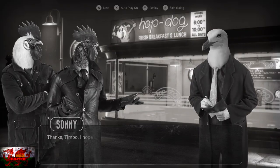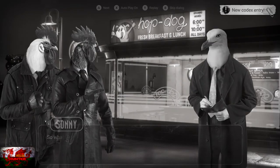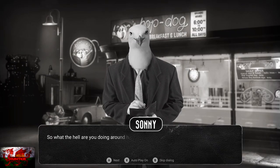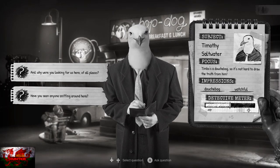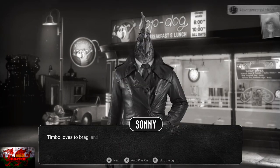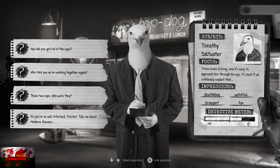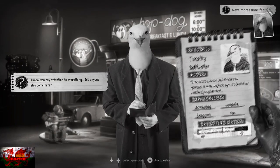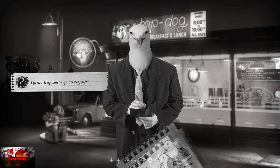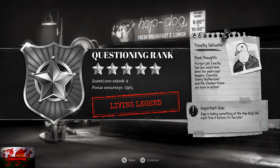At the Hop Dog, speak to Timothy as many times as possible and exhaust all dialogue options, ask all the questions, and then question him. The questions for Timothy are: What the hell are you doing around here, Timbo? Why were you looking for us here of all places? Out with it, Tim — who squawked? What happened to Zip, Tim? Working on a new front page article, eh? As you're so well informed, Timster, tell me about Madam Zywas. Timbo, you pay attention to everything — did anyone else come here? Help your old pals, Tim — what was Zip doing before they took him away? And finally, Zip was hiding something in the dark, right? That's another 100%, 9 out of 9 Living Legend rating.